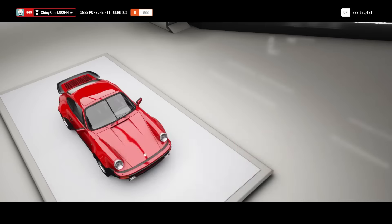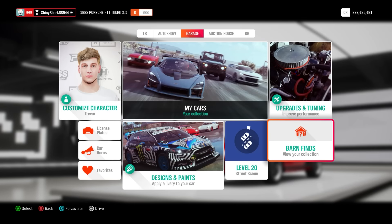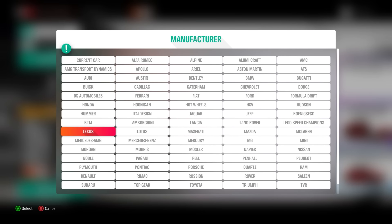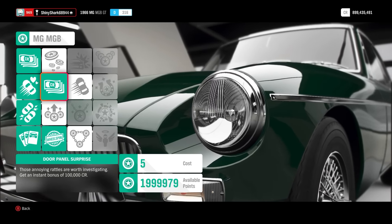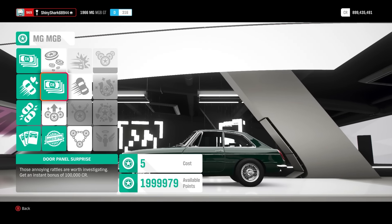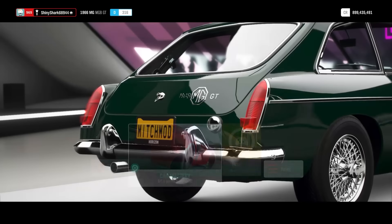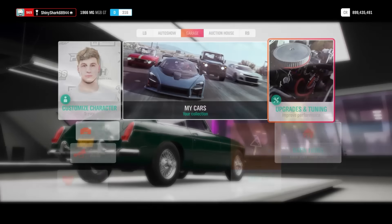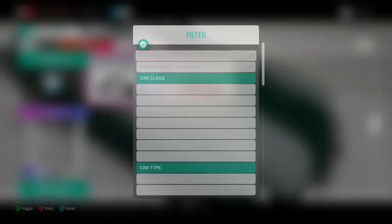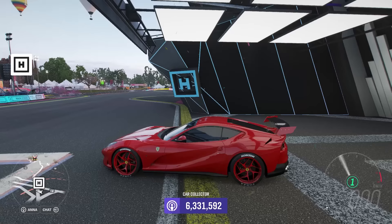Now here's the better method: go into the barn finds. Everyone will have these cars if you've completed barn finds, but if not you can buy them off the auction house for very cheap. For example, the MGB GT — you can buy these off the auction house for around 15,000 credits each, and via car mastery you can get 300,000 credits for around 25 skill points. So you're profiting 280,000 credits for 25 skill points, versus 150,000 for 20 skill points with the Porsche. Just watch out for auction listings where the car mastery perks have already been used — avoid duplicate sellers and look for legitimate listings.